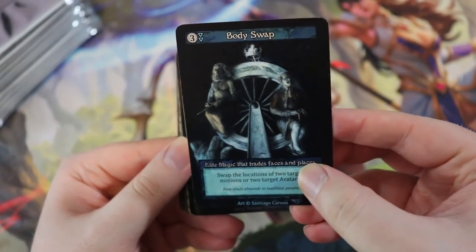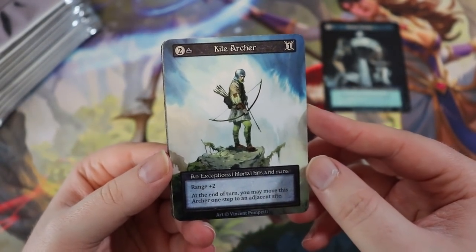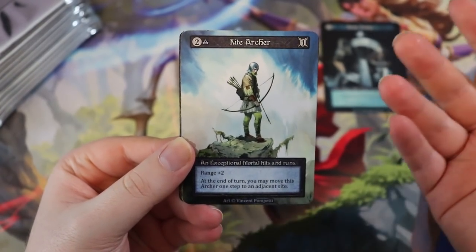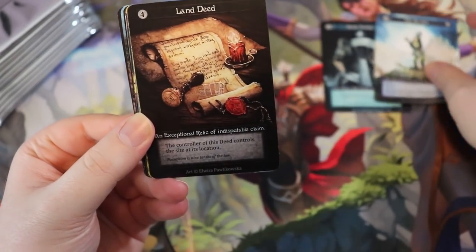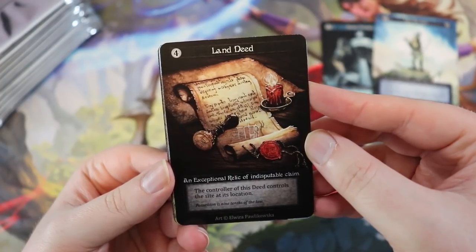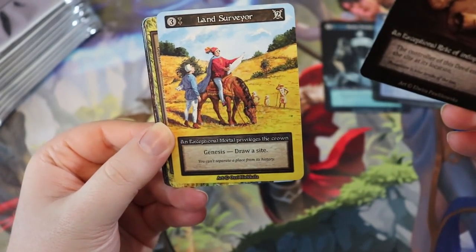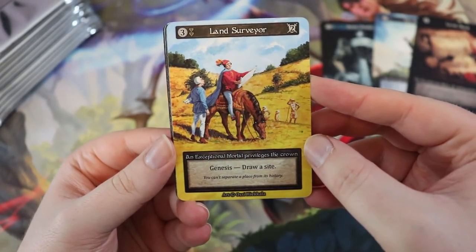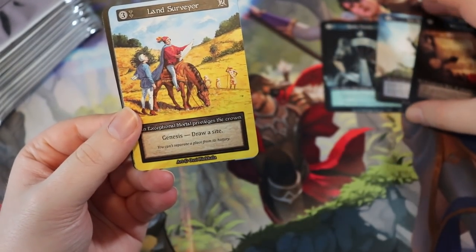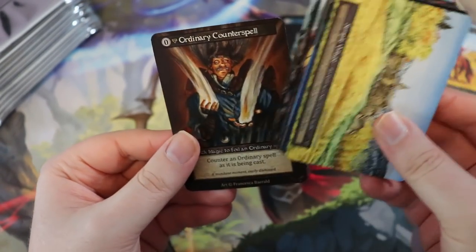We have the Kite Archer — I think this was in the starters I got, though the starters have changed significantly with balance changes and card swaps. Ooh, Land Deed — I love the art — it's an exceptional relic of indisputable claim. The controller of this deed controls the site at its location. We also have Land Surveyor: genesis, draw a site — that's a two-power, three-cost card. So we have a mix: elite, exceptional, and then ordinary cards.